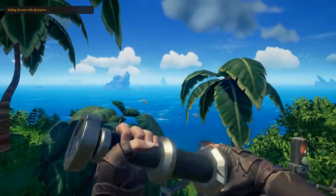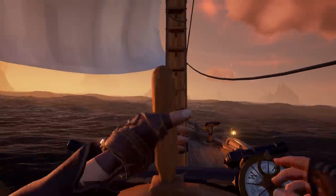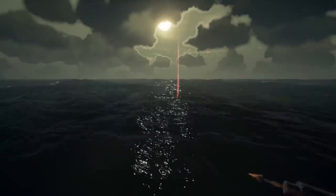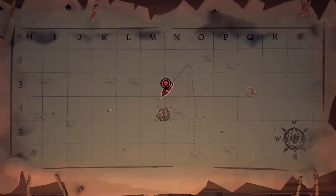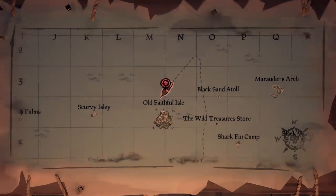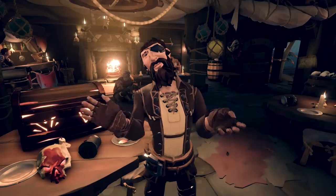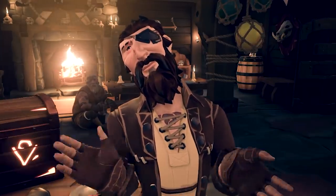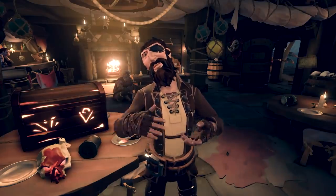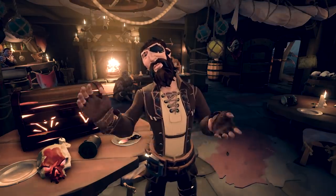Last but certainly not least, we have the Reaper Chests. These chests are probably going to be the best way for you to farm doubloons. You can just server hop around until you see those beautiful colors in the sky, set sail, pick the chest up, and turn it over at the Reaper's Hideout. However, this method does bring a little bit of risk — Reaper Chests can be seen on the map at all times, so all the pirates on the seas will see that you have it. So just be a bit careful when you're turning these chests in. Personally, my favorite way is to just thieve them by stealing. They do call it the Sea of Thieves after all.